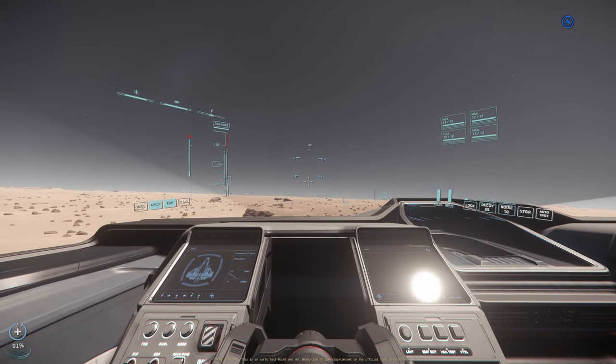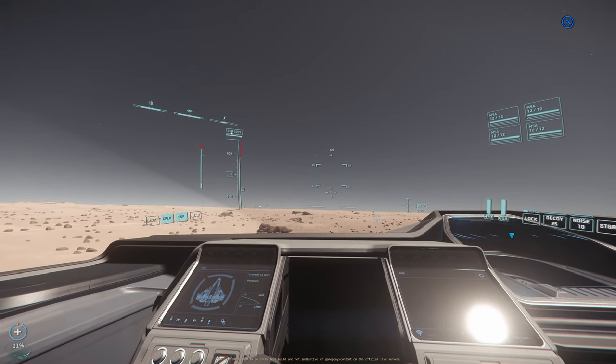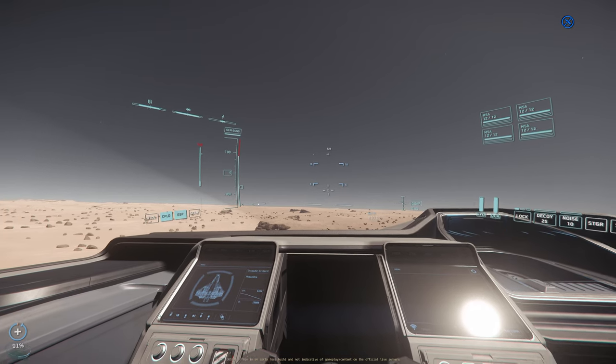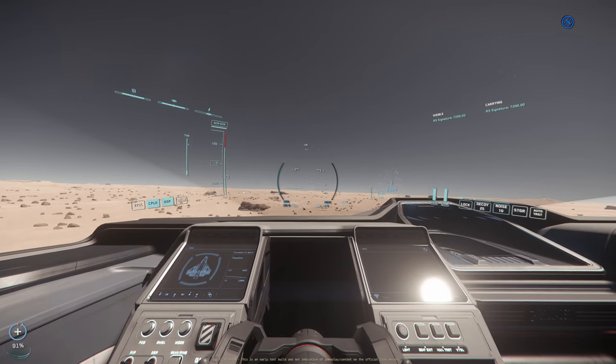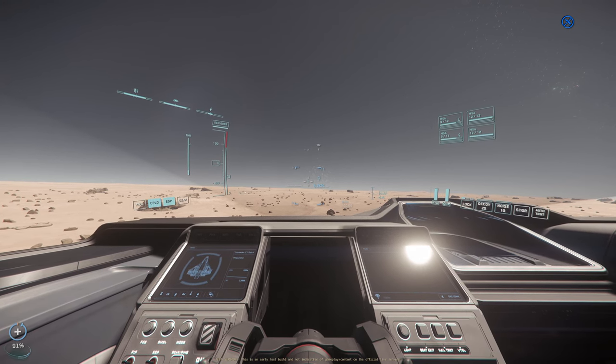There are two main flight modes. The very first one is SCM, and the other one is NAV. Under SCM you have gun mode where you have access to your guns. With the middle mouse button you can switch over to missile mode, so now you can launch your missiles. Middle mouse button again under SCM gets you into scan mode. And middle mouse button once more will bring you back to guns. Those are the three modes within SCM that you can access.